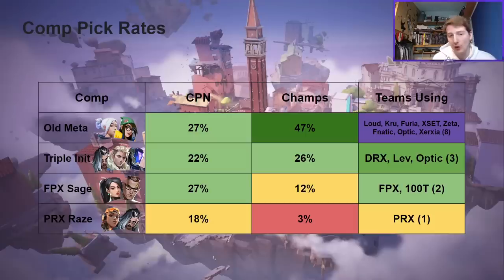For me, the meta is heading in one direction. We can pretty much say goodbye to the Paper Rex Raze comps — those are probably gone from the meta entirely. The FPX Sage comps might stick around with a couple of teams, but with Jett replacing Chamber. The Triple Initiator stuff might also stick around, again with Jett over Chamber. And most teams, I think, will head toward the old meta comp — the old reliable that everyone knows how to play — which will become the mainstay on Ascent again. Expect a lot of matchups between Triple Initiator with Jett or the old meta Killjoy comp.